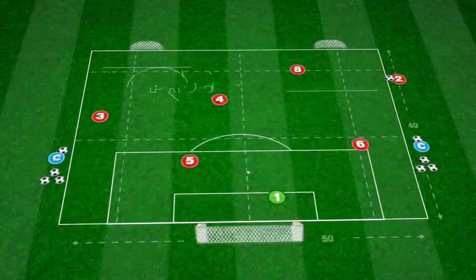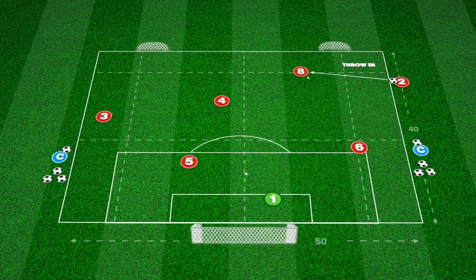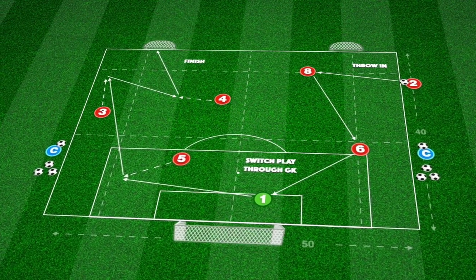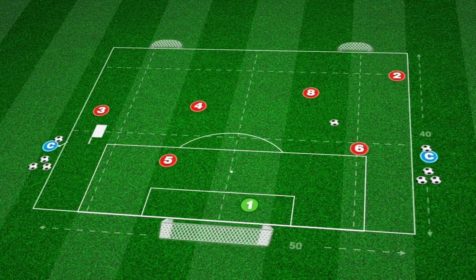This could be as simple as setting up your thrower in different positions on each side of the pitch with various conditions set. This could be a one-touch setback to the thrower, receiving at different angles to play forwards or backwards, and a clear focus on verbal and non-verbal communication between players.